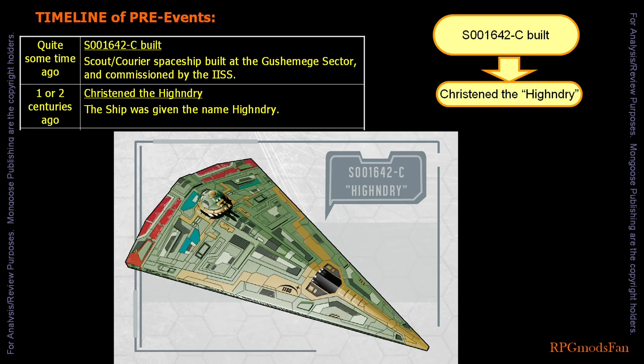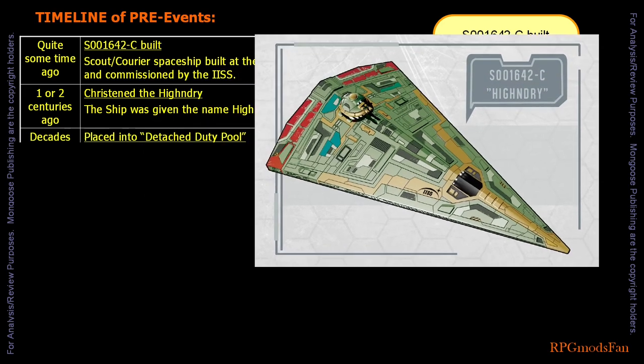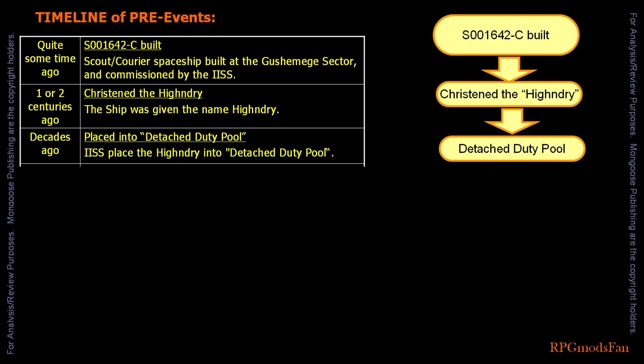No one knows for sure who or why the ship was given such a name, but the name stuck. Decades ago, the IISS placed the High and Dry into detached duty pool, meaning it is given on loan to a crew with the understanding that they properly maintain the ship, and that the ship and the crew can be called back into active service at any time.